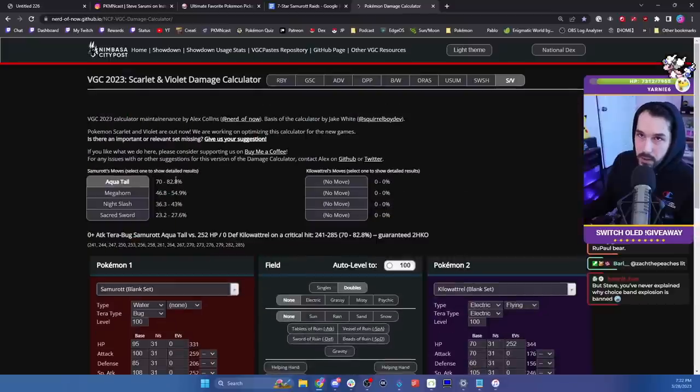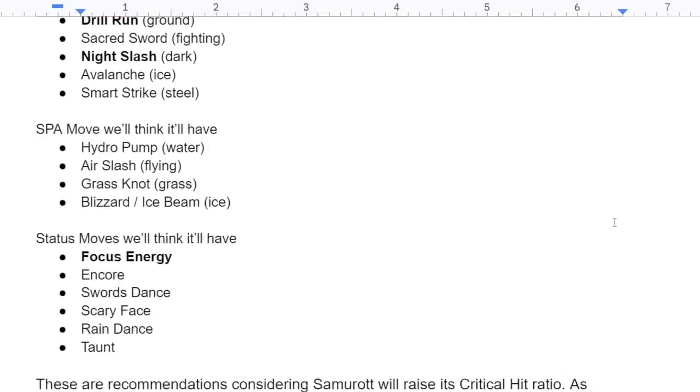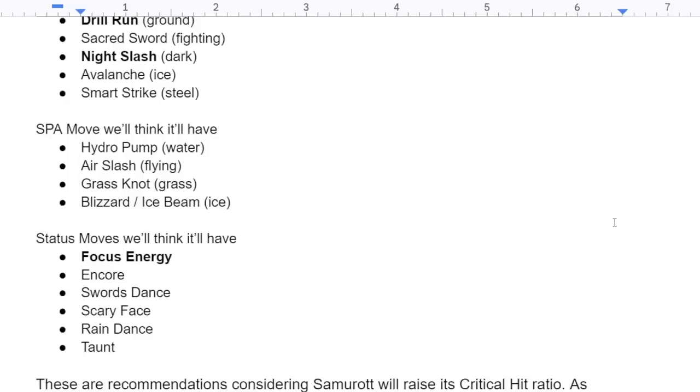To back up the theme of Focus Energy, Samurott gets a bunch of high critical hit moves: Slash, Aqua Cutter, Drill Run, and Night Slash are all moves that have high critical rate. Some people might mention Exazor, but Exazor is no longer high crit — it was only high crit in Legends Arceus.